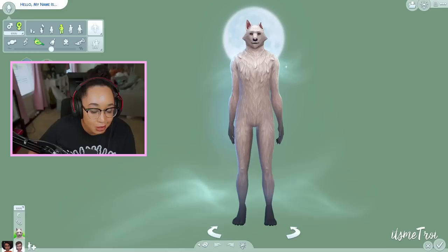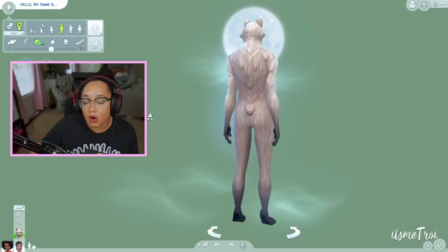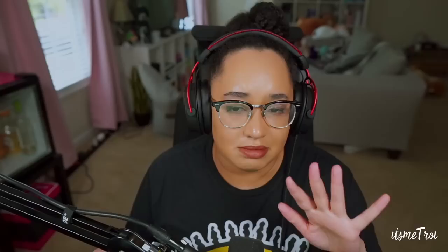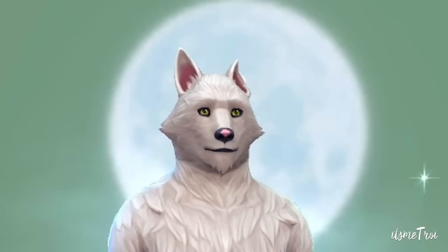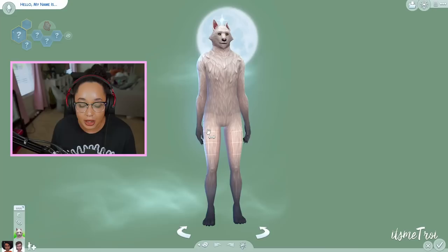I'm in CAS with a clean save file just to make sure these mods are working. The first mod is the 'Stop Howling' mod — my werewolves aren't howling all the time anymore. This mod recently came out and I was really annoyed by werewolves howling constantly. Like, we get it, you're a werewolf — there's the fur, the moon, all of it — but you don't have to howl every two seconds. All mods showcased on this channel are linked in the description box and they're all free.